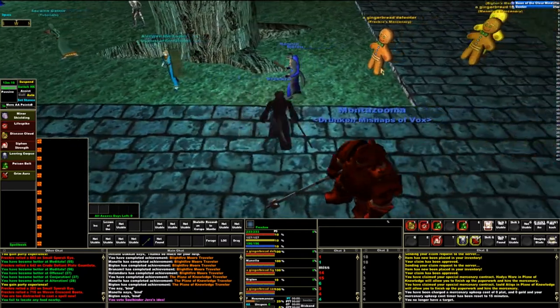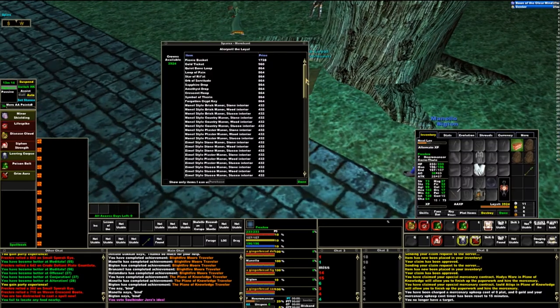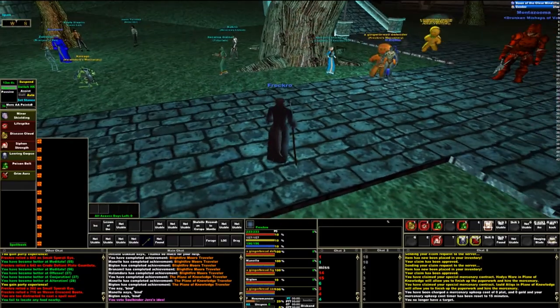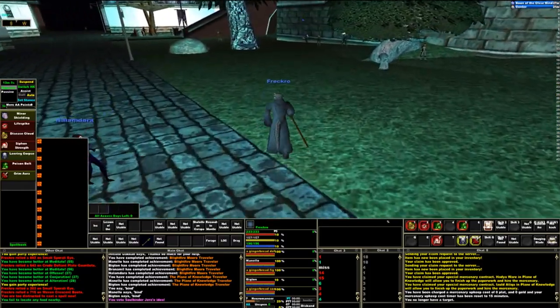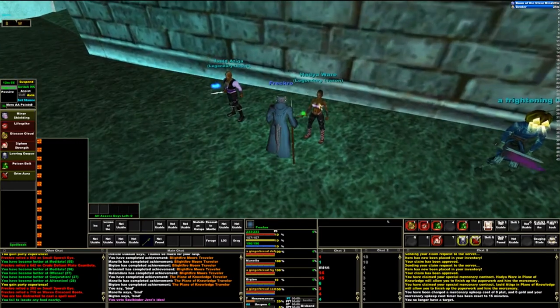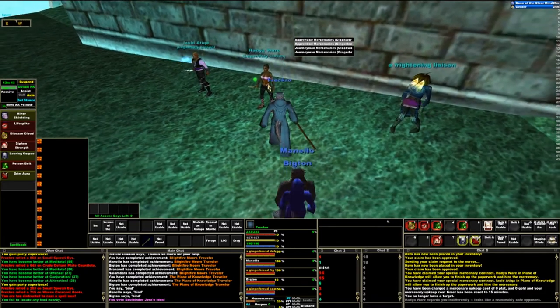The confectionary contract allows you to purchase a contract that unlocks access to the gingerbread man mercenary. Once you buy that, right-click it in your inventory and it'll consume it and unlock it for that character. Then you run over and talk to this lady right here, and you can buy the gingerbread man mercenary depending on whether you want journeymen or whatever.